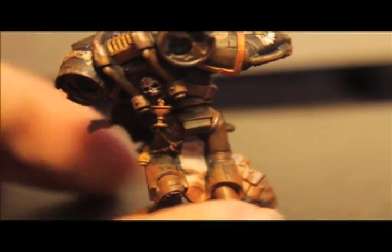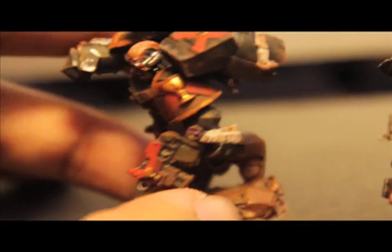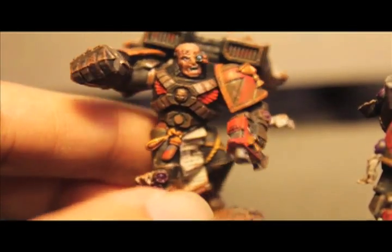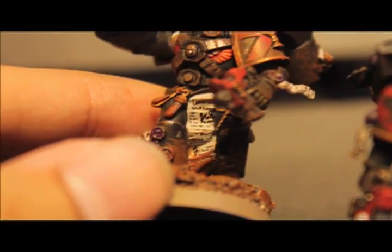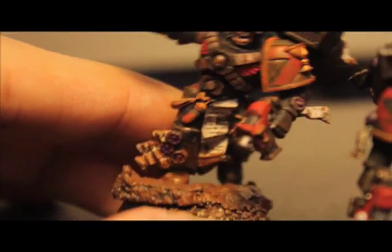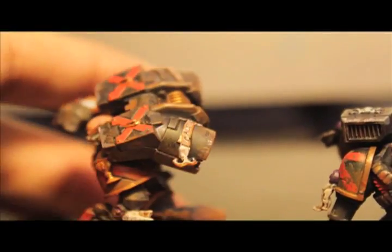With the weathering and the caked-on dirt and mud from the red planet these guys are fighting on, I painted the models as I normally would, shaded it as I normally would, added the script and details on all the parchment as I normally would. And then I dry-brushed on the weathering powder — aka Bestial Brown.